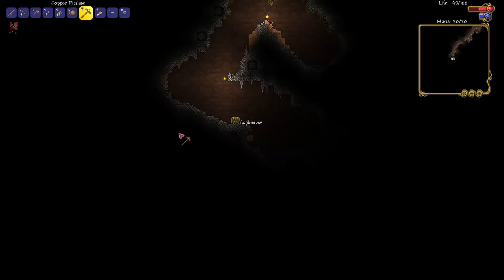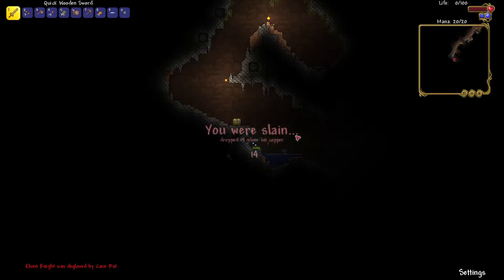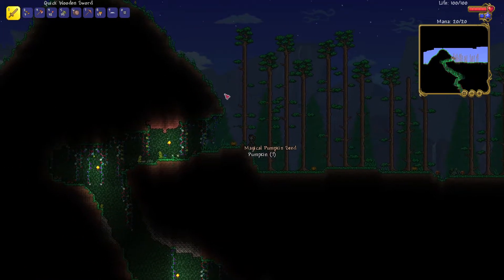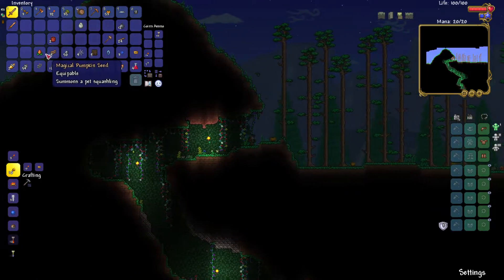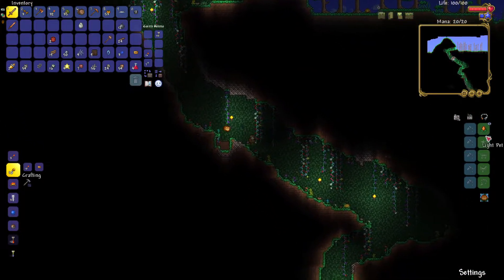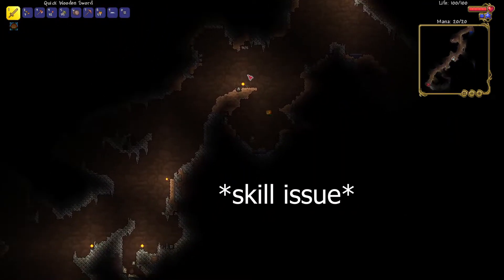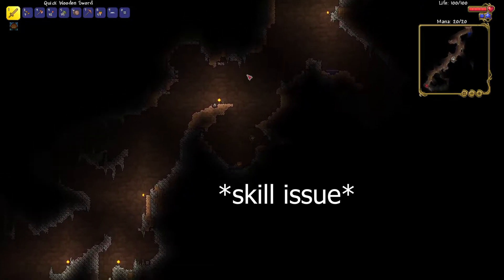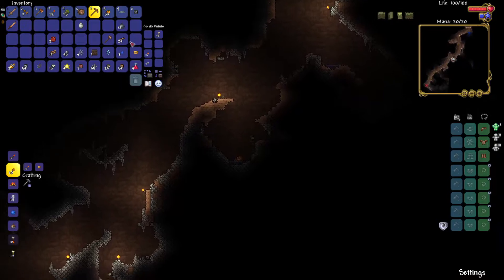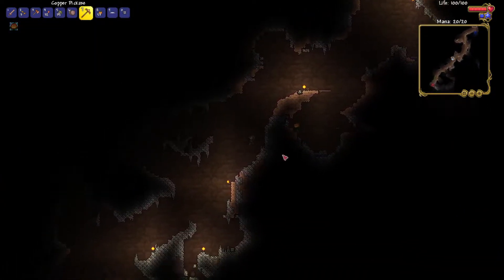This is a dead man's chest, meaning there are wires everywhere. I hate bats. Oh, that's cool — we just got a magical pumpkin seed! That's pretty rare.